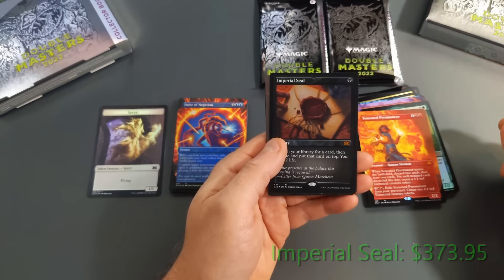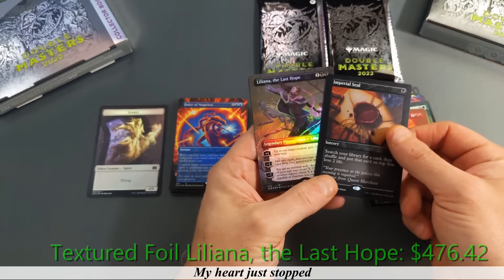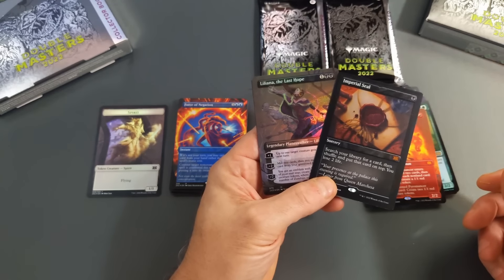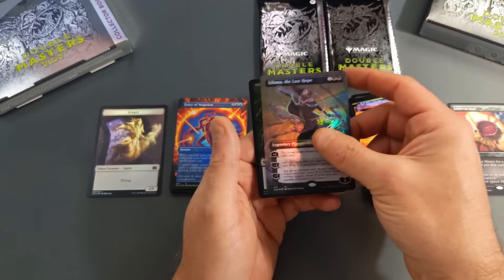Then we get a Foil Etched Imperial Seal — I can already see it behind the back. And then — is that the Textured Foil? It IS the Textured Foil! What a pack. This is pack two and I'm holding about $700 in my hand right now, if not more.